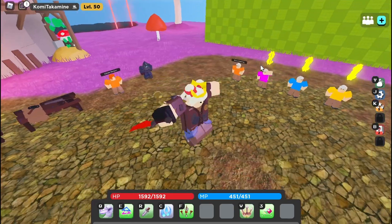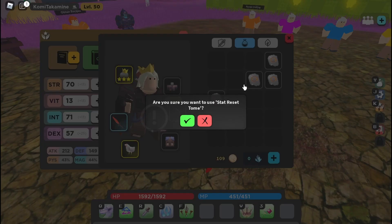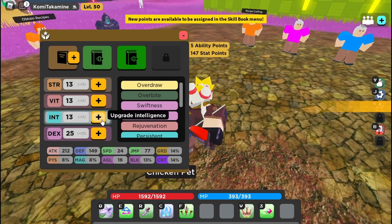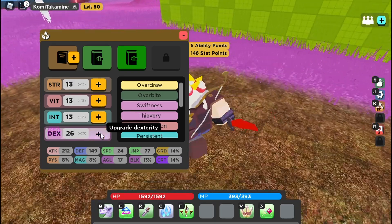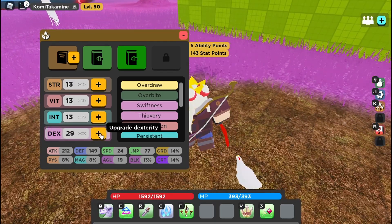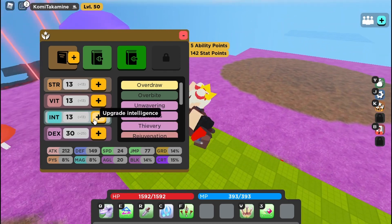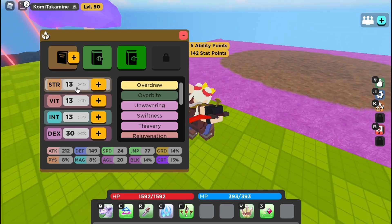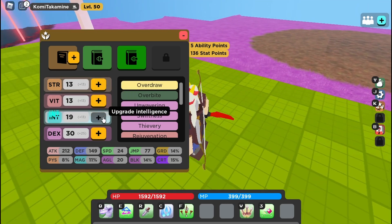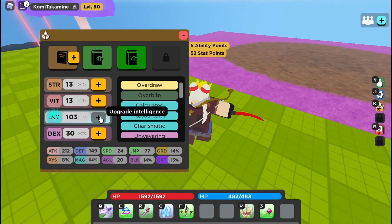That's the first stat setup you can go. The second setup that a lot of people like to use is mostly in Color. In Color, the stats you want to go for are something like 30 DEX, 10 to 20 strength — I think 10 strength is already enough — and just go full intelligence. That's it, you don't need any other stats.